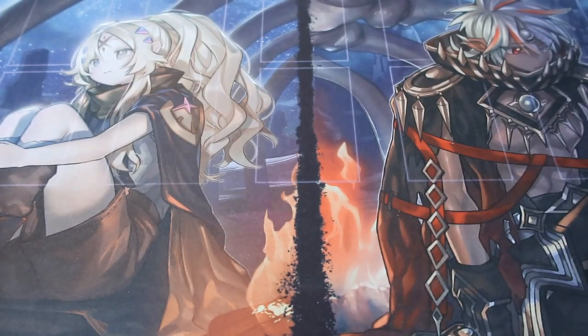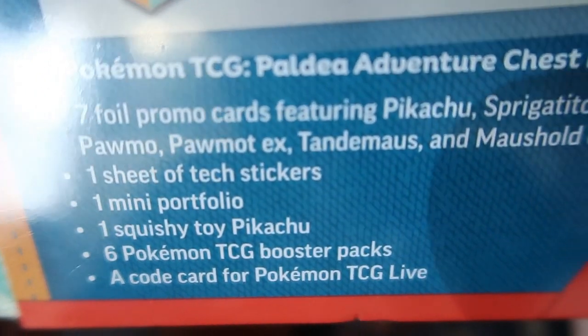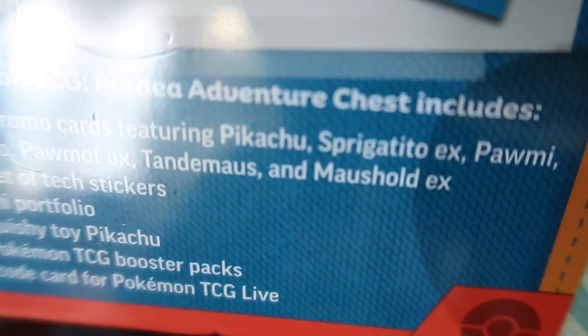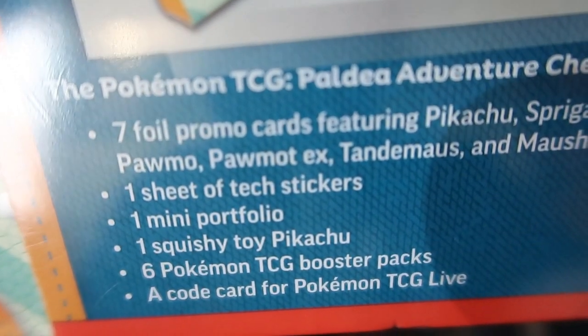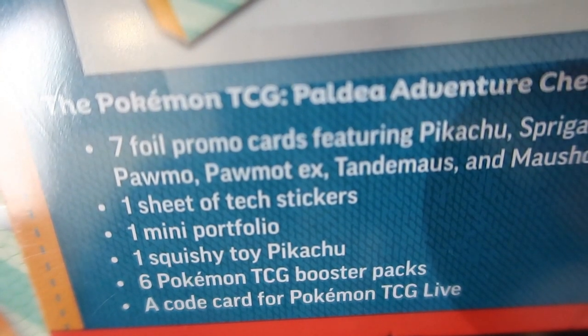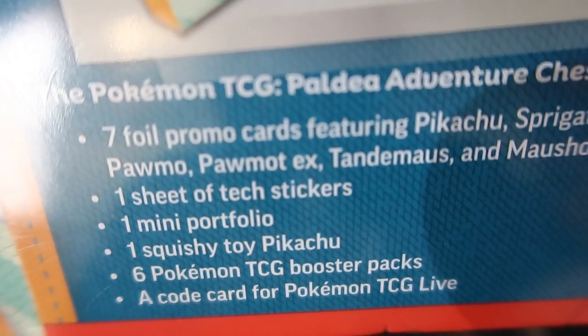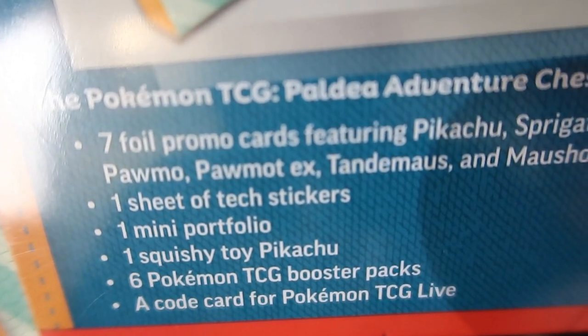You can't even see it in the camera, but what it consists of - so you get seven foil cards including Pikachu and a few other characters, one sheet of stickers, one mini portfolio, one squishy toy Pikachu, six TCG packs and a promo card. So pretty much you get six booster packs and a load of promo cards.